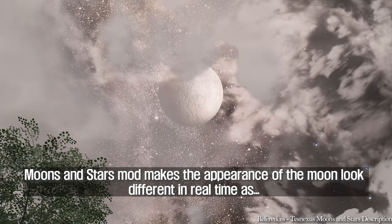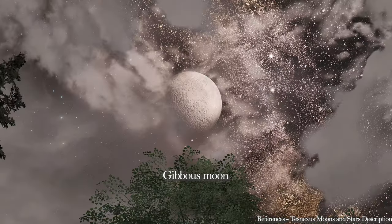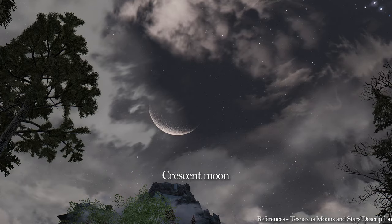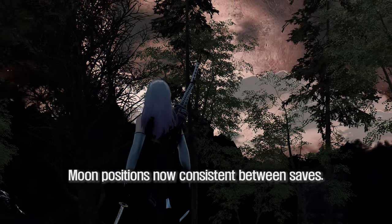Moons can now have different phases — no more nonsensical moon shapes. Moons and Stars makes the appearance of the moon look different in real time: full moon, gibbous moon, quarter moon, crescent moon, and new moon. Moon positions are now consistent between saves.